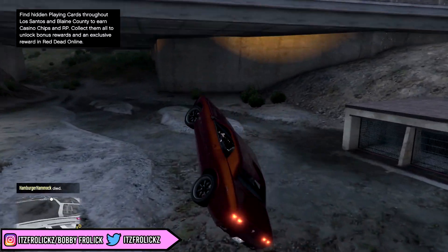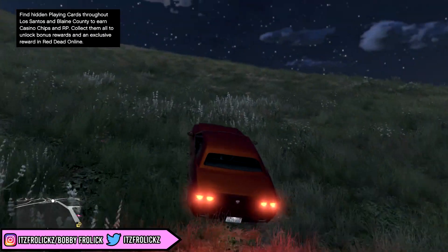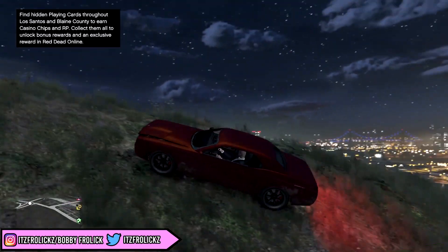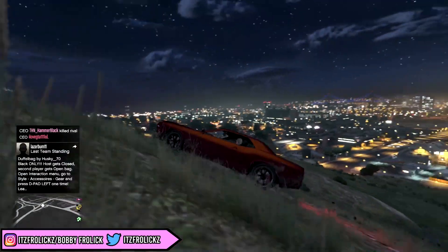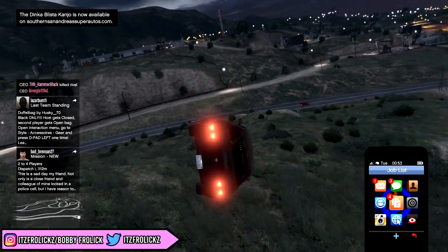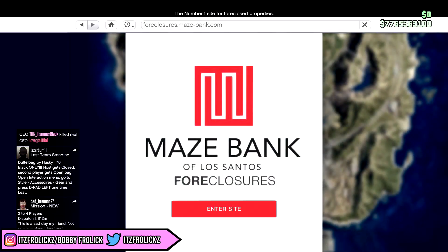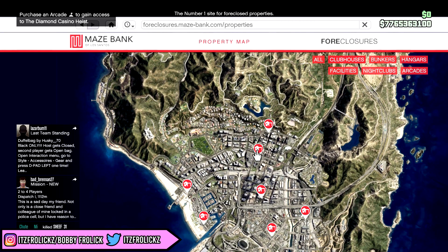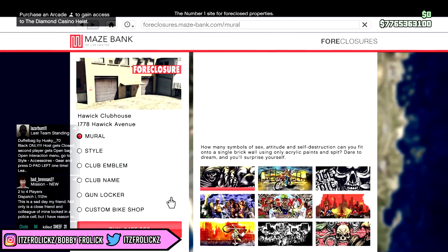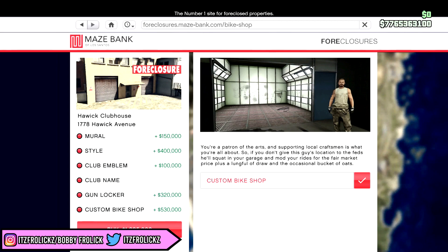Anyways, hope you guys enjoy the video — without further ado let's get it started. So it's been a while since I've done a spending spree. I found this car off the street — it's black with a really nice red pearlescent or orange, that's really nice. Anyways let's start buying some stuff. Let's head over to the internet and go to the Maze Bank Foreclosure site, because that's where pretty much everything is. Clubhouses are only 500k — boom, fully upgraded, two million dollar total. That's pretty cheap for a clubhouse.